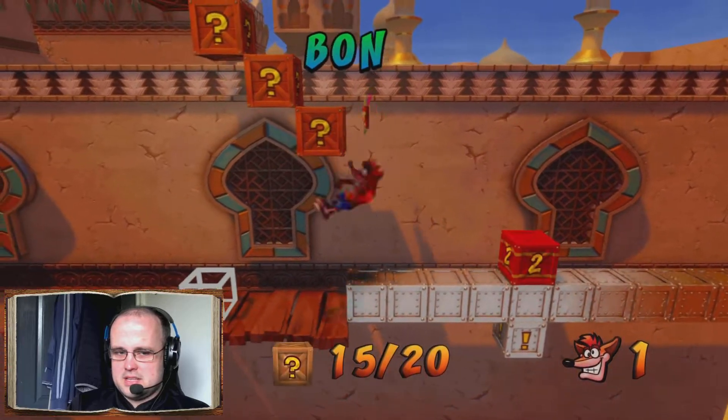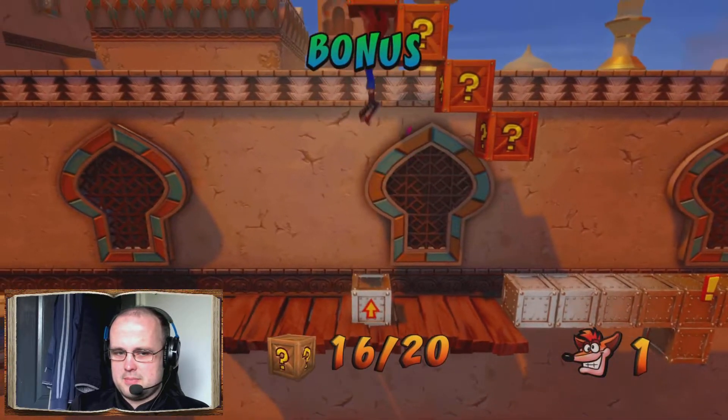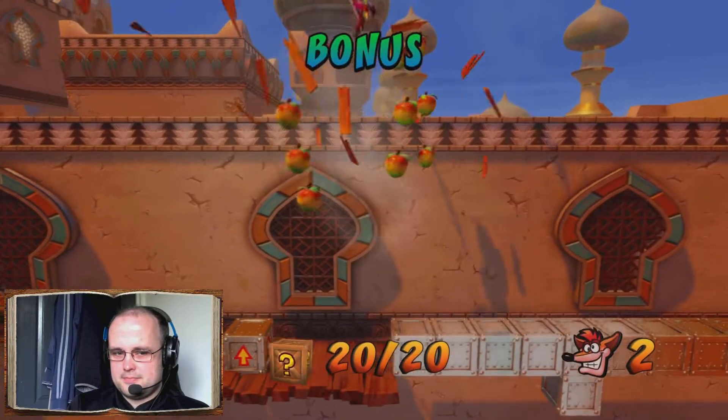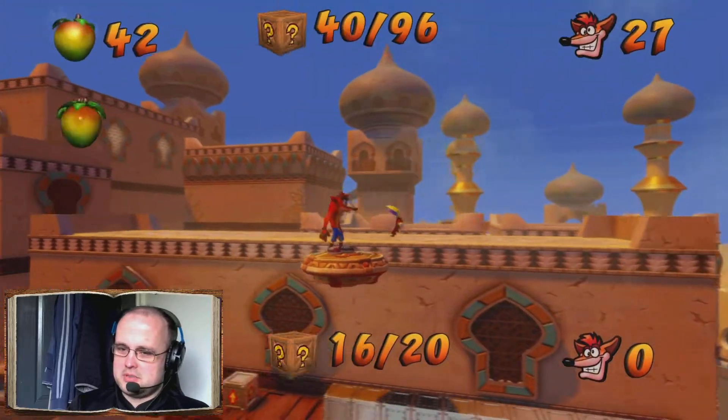For this part of the bonus level, you need to make sure that you hit the Spinning Box when it lands on the TNT, otherwise you won't be able to complete the bonus level 100%.